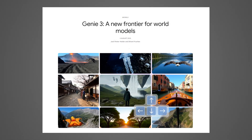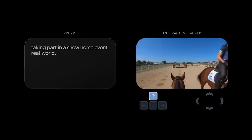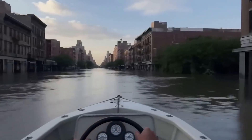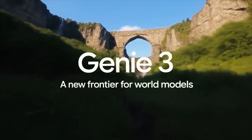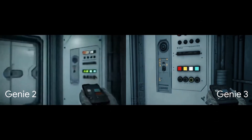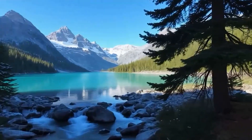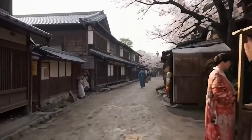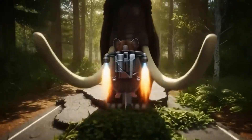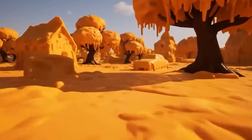What if I told you that Google just built a genie that creates entire video game worlds from just a single line of text? I'm not kidding, this is real, and it's called Genie 3. Today, we're diving into one of the most insane AI models yet to be made. It doesn't just imagine worlds — it builds them in real time with real physics, and you can interact with it. Let's break it down and see what Google's new AI model is all about.